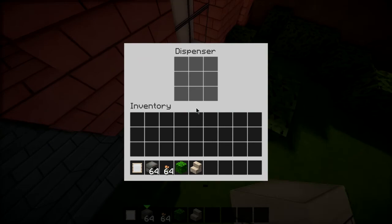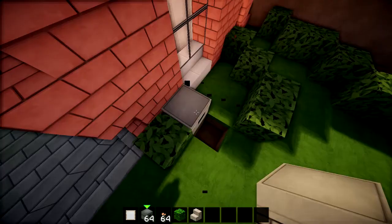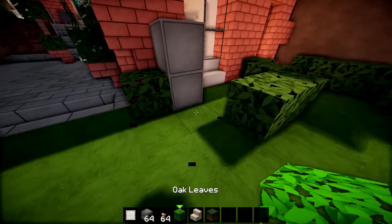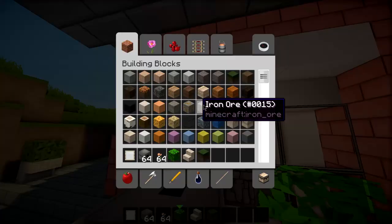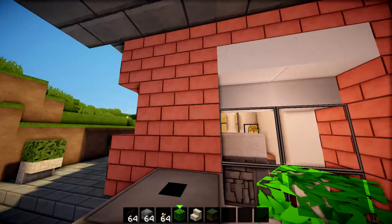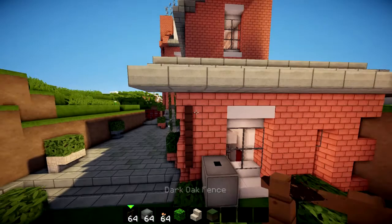Sea lanterns are quite nice — maybe we can use some for lighting. I quite like the texture on the side of a dispenser, that's why I'm thinking of using a dispenser here. I don't really want to use a cauldron because it's too deep. I actually think that looks quite accurate. I don't know how we're going to do the pipes — probably with some kind of fence, probably dark, since the water pipe is quite a lot thinner than anything else.